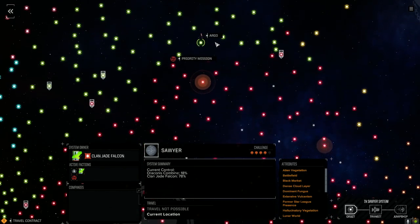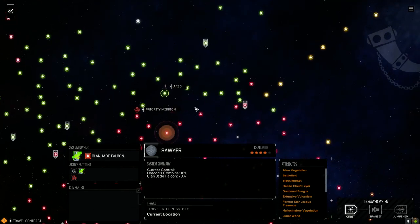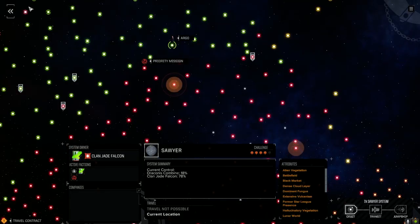Anyway, we've moved a significant distance — we were right here at La Brea a little while ago, and we helped turn it to Draconis Combine. Now we've just jumped over here to Sawyer. Once again we want to try and push and cut off Jade Falcon from their supply route, which is our goal. I didn't notice this one here — limited drop, easy — clan loot cache. We might take that one in a bit, but right now we're going to take a mission. There is a priority mission.